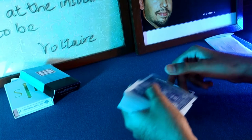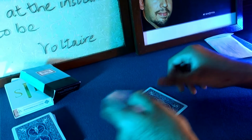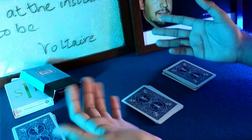As I'm dealing the cards, I would like you to call stop wherever you'd like. Right there. You could have said stop anywhere you'd like but that's where you decided to say stop. Now I'll divide this pile into two equal halves, and we end up with two completely random cards on the top of each pile. In this case, we've got the five of diamonds and the seven of clubs.